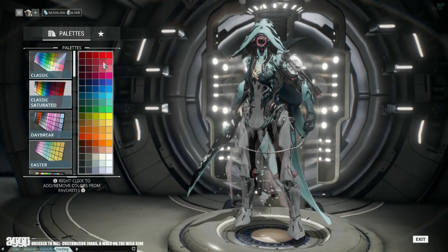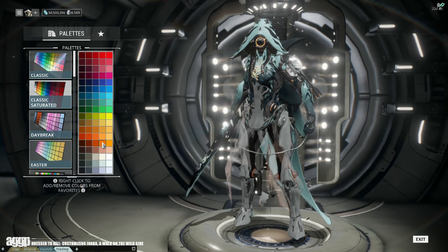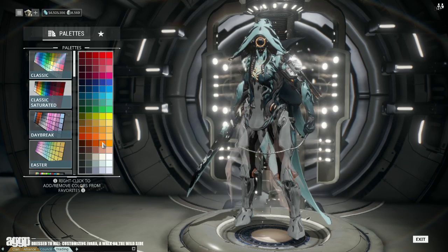Last but definitely not least, her energy color dictates the details on her faceplate, quiver, biceps, the top of her hips, and the area around her connection points. As always, this is personal preference, but aesthetically I much prefer a shade that acts as an accent to her secondary tone, as these two shades tend to be the most vibrant on the frame — so it's best that they complement instead of compete.